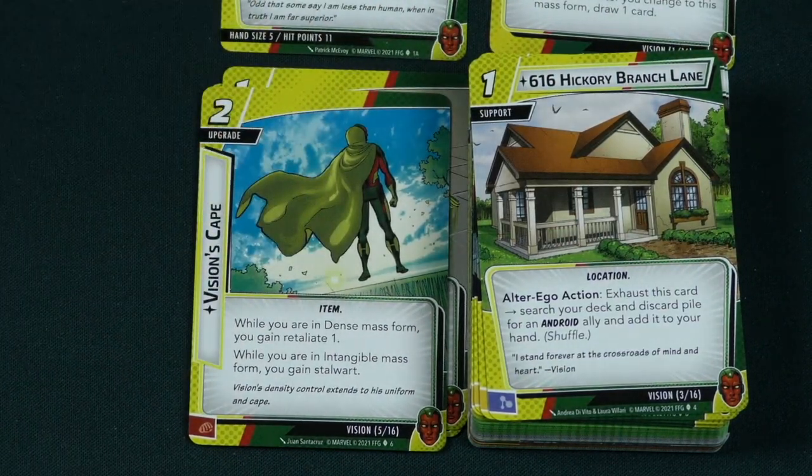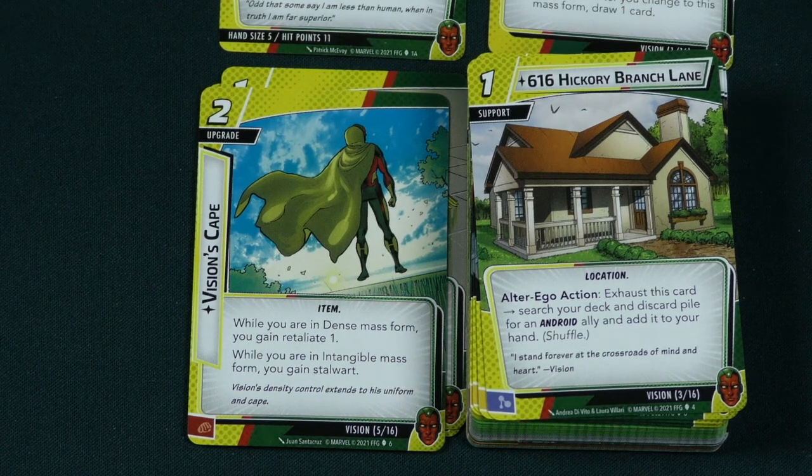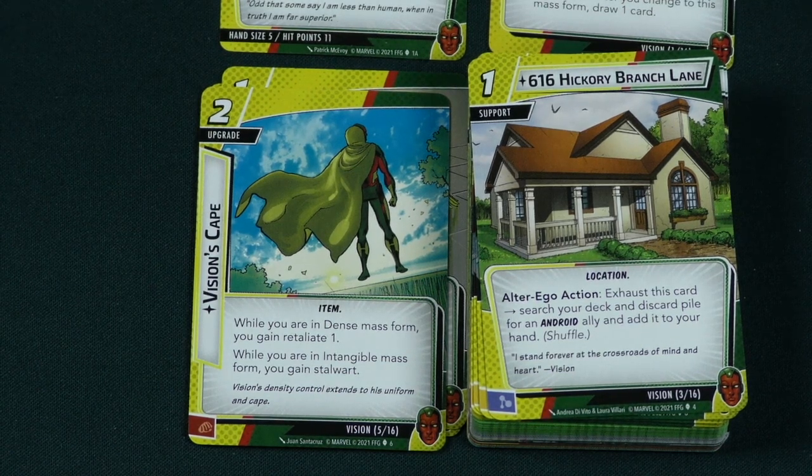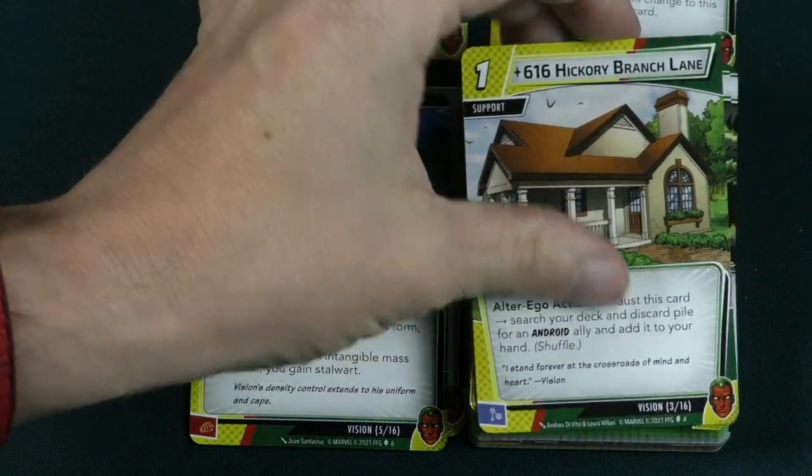Then 616 Hickory Branch Lane is a 1 cost support. Alter Ego action: exhaust this and search your discard pile for an android ally and add it to your hand. You can get android allies back, and there are plenty of those in this deck.